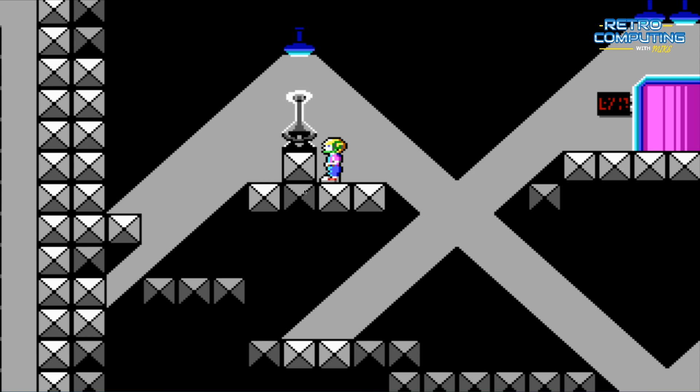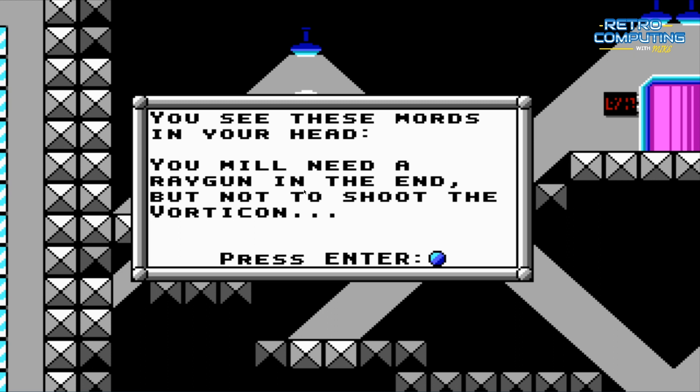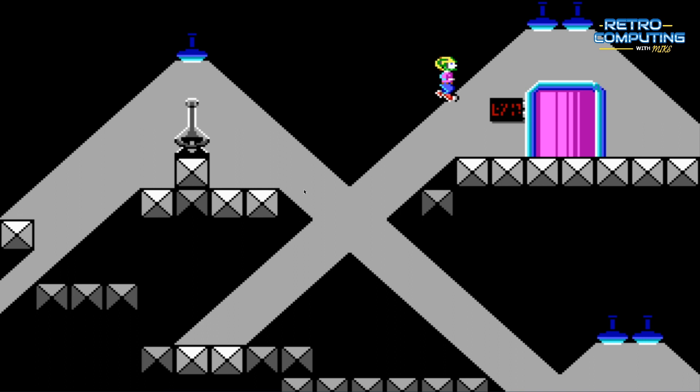Now we come to one of these information disk things which I'll try to read out in a funny voice: 'You will need a ray gun in the end, but not to shoot the Vorticon. Press Enter.' That was the funny voice. Anyway, that's a little tip as to how you'll finish the game — you'll get more of these hints along the way.